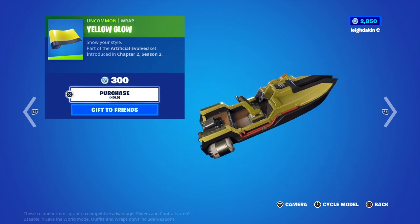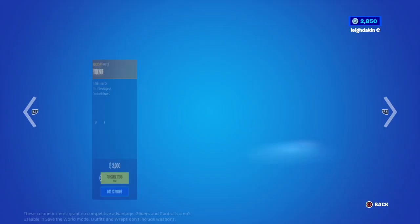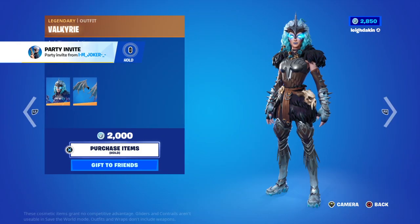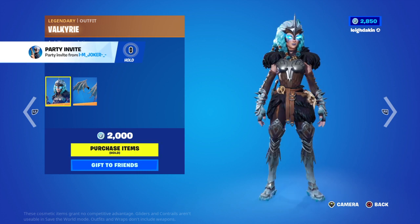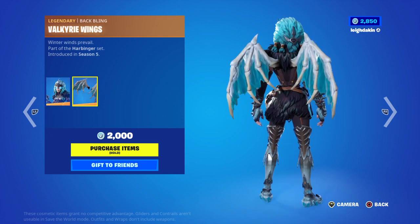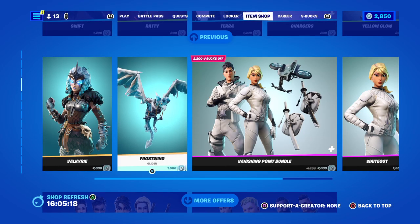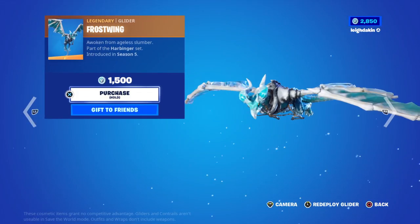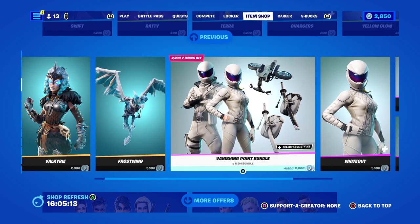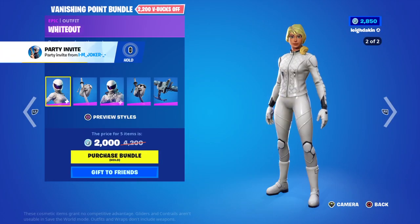See, the controller is still glitching. 300 V-Bucks. Valkyrie, 2,000 V-Bucks, Season 5 — Scruggled Preview Styles. Bat Bling, Season 5. Animated Frost Ring Glider for about 500, Season 5. Finishing Point Bundle for 2,000 V-Bucks, Season 5.